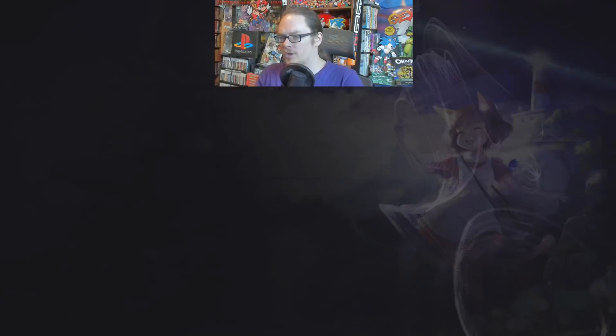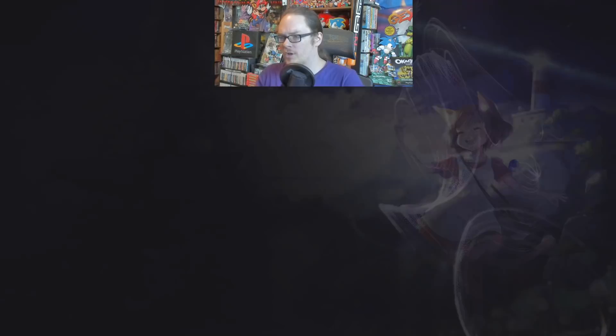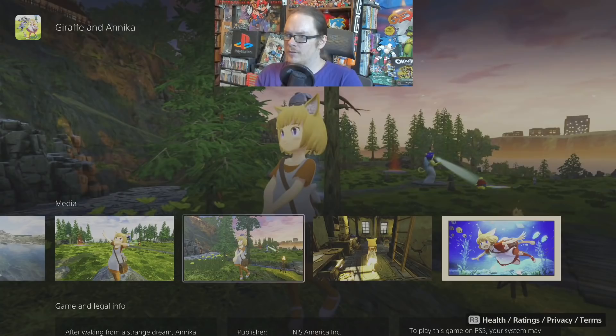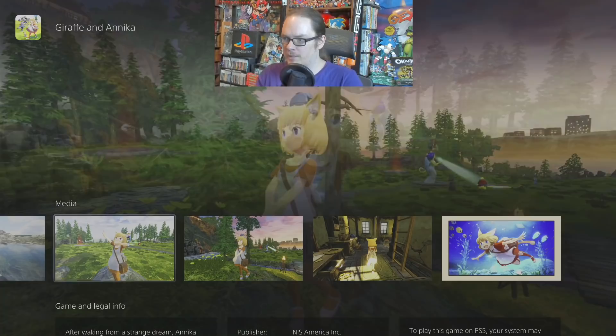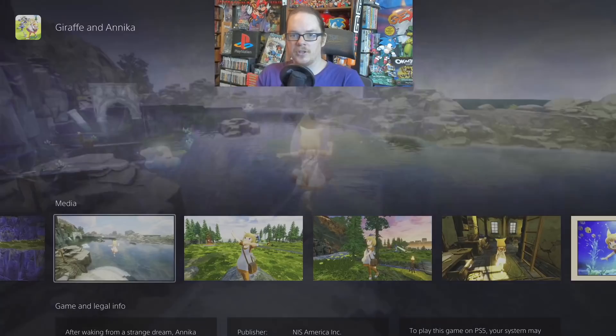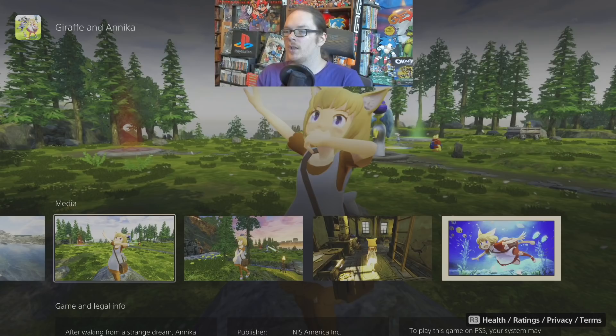Fruit Ninja VR — that was fun for like 15 minutes. Giraffe and Annika — an interesting little platformer adventure game, very cute. If you can get this on sale, I'd highly recommend it. You play as this cute little cat girl and there's not a lot of challenge — just a very lighthearted 3D platformer with an open but quite linear world. You go around doing tasks for the villagers. If you're looking to just chill and have a fun weekend with a game that's going to brighten up your day, get this game.